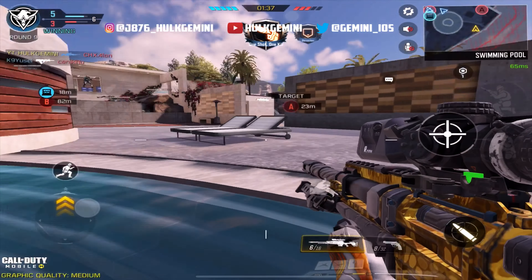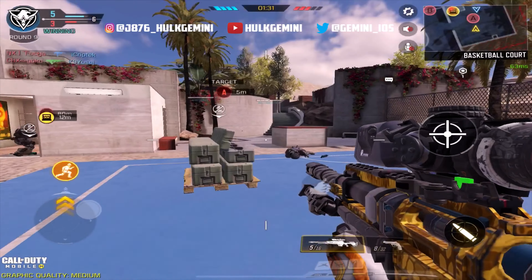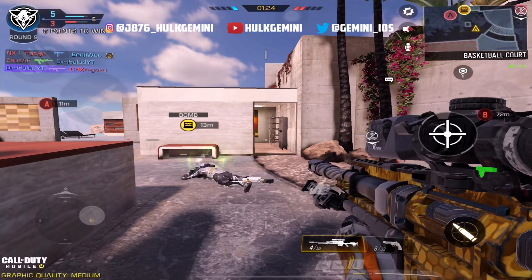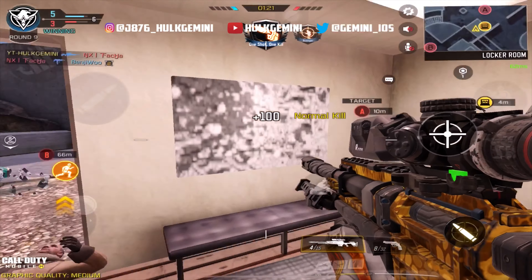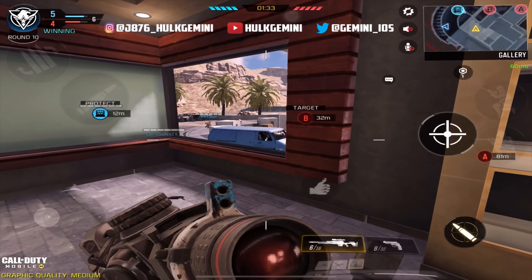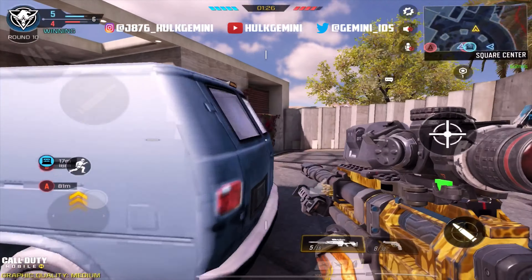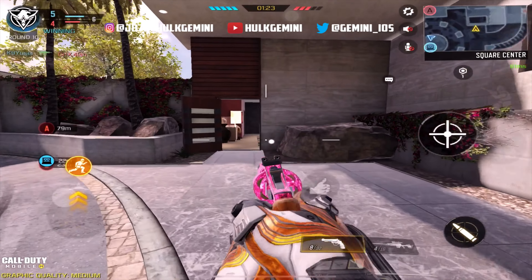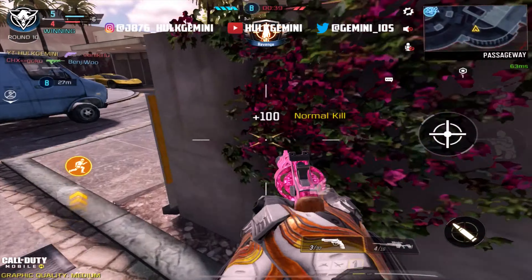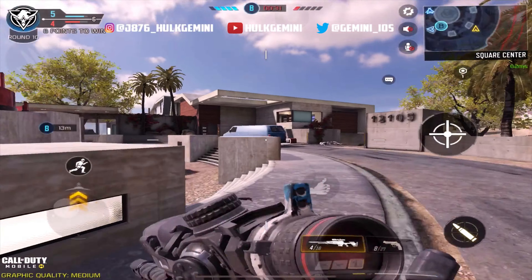So without further ado guys, enjoy the rest of the gameplay. Also look out for a one-versus-four clutch against Joker's team — I was actually shaking when I got that clutch, it was insane. One versus four in an SnD against Joker's try-hard team. Shout out to my boy Sam as well, he was on the team — Sam is actually a cool guy. And someone is also Jamaican, by the way, he was top of the leaderboard last season. Shout out to Joker as well, he's a cool dude. Hope you guys enjoy the rest of the gameplay. Hulk Gemini out. Peace.